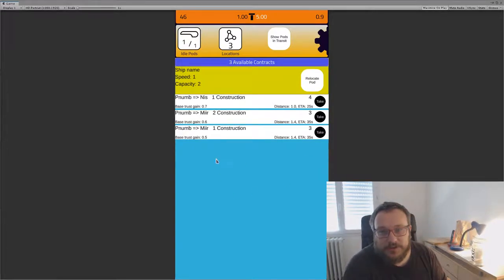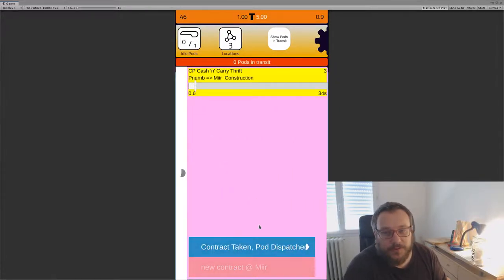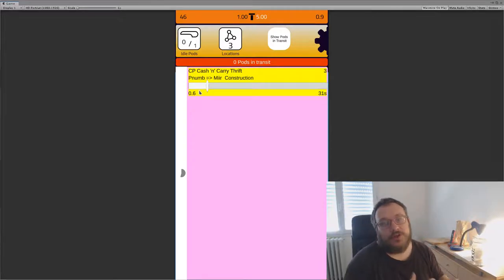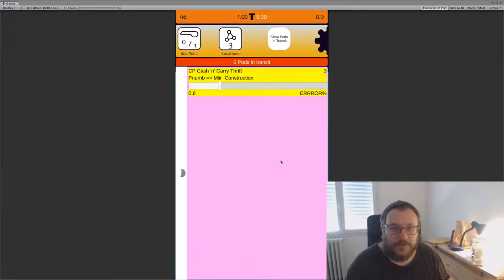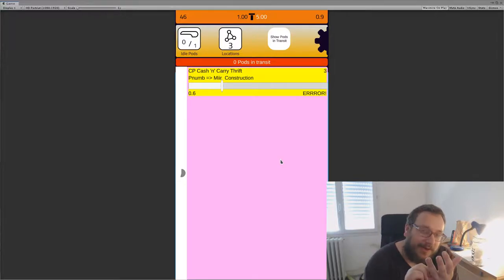You can look at contracts available at the place your pod is at. There are three listed here — they have a time to complete, a danger level I'll cover later, and you gain trust by doing them. Let's take this one — it's a little bit more than the other. Now that pod is going to travel from one place to another and fulfill the contract. It's now going to take ages to get to its destination.